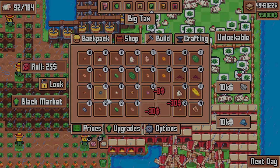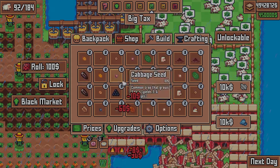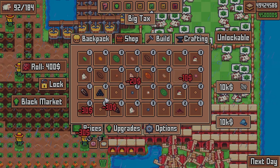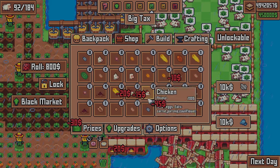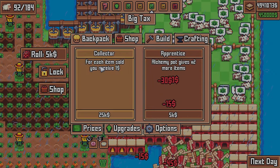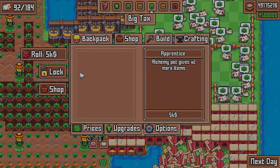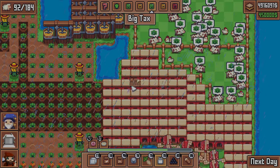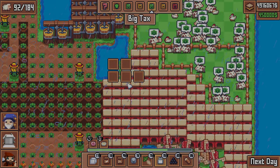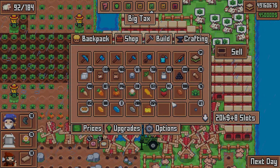Let's check the shop — kale seeds of course, take those. It feels like we're doing pretty good on kale seeds now, but certainly grab a few more, no harm in that. Black market — collector: for each item sold you receive $1. Sure thing. You sell a sack at 3,000 you get a bonus $3,000. Although admittedly at $25,000 to buy that perk, it certainly takes a while for it to pay off.